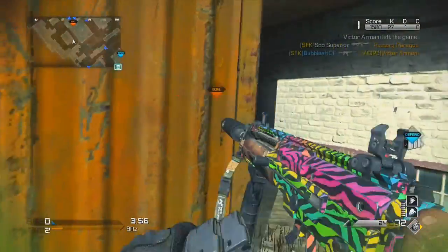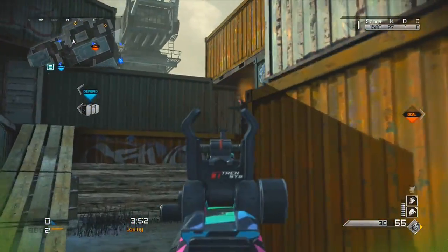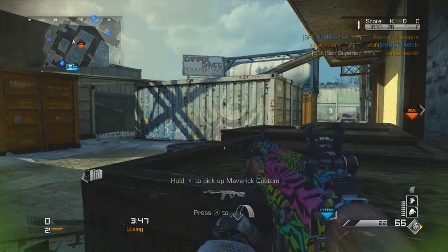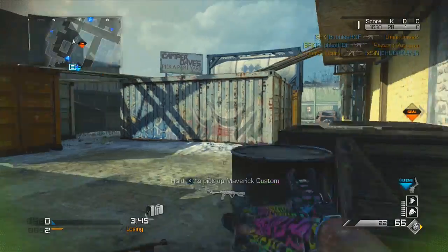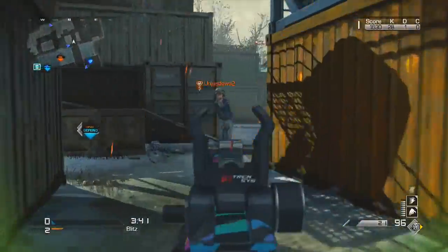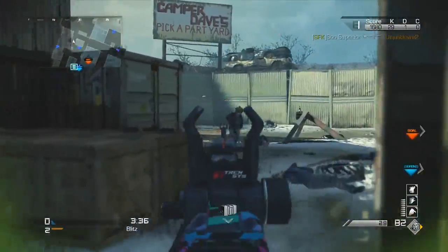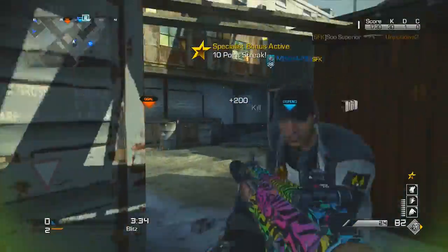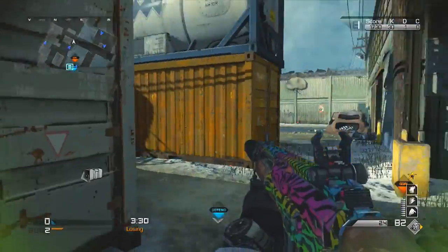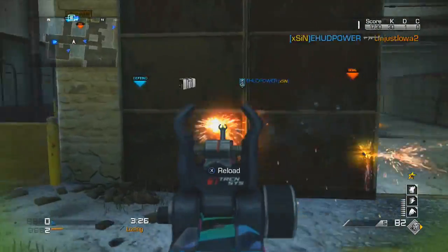In the strike package, I have Scavenger, Sleight of Hand, and Stalker, because all those perks come in handy quite a bit when going for a chem strike. For the bonus, I have Agility and Marathon, because those two perks really give me a feel of being able to run around faster — I kind of feel like Superman when I get my specialist bonus. I also have Off the Grid because I don't want to show up on satcoms, and Resilience because I do not want to fall and die.